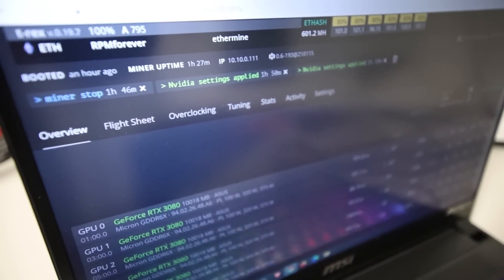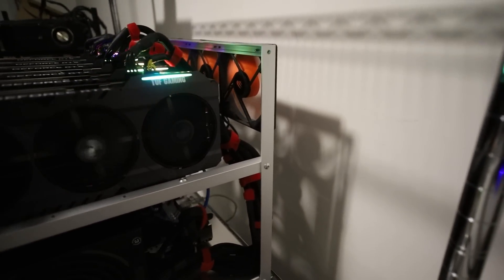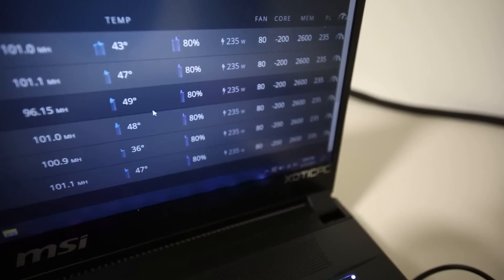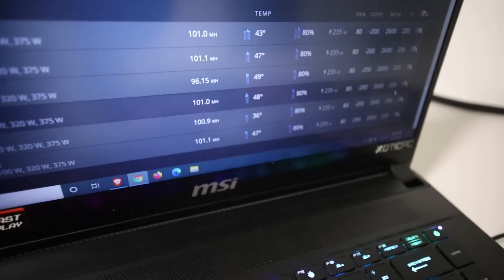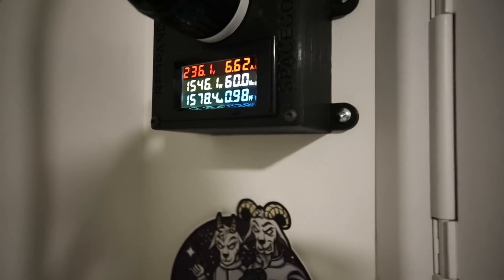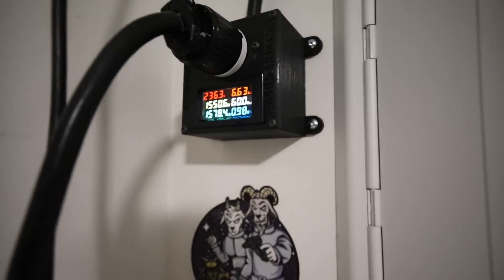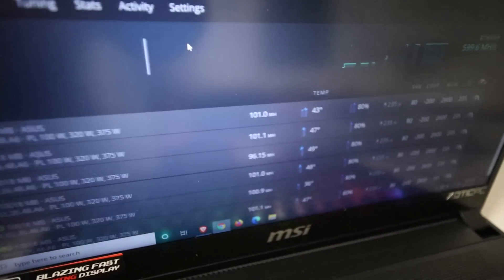I lost track of time — it's actually been an hour and 27 minutes. We are getting the same hash rate. It looks like adding the AAA wave fans definitely helped with the thermal throttling we were getting before. I still have 80% fan speed and all these overclocks and undervolts — it's still the same. At the wall it's still roughly about 1550 watts and it didn't change at all.